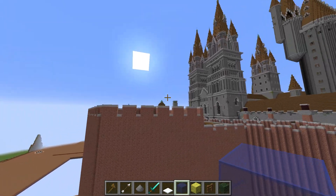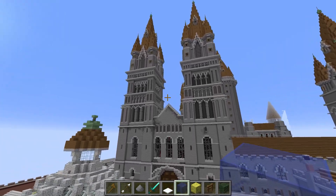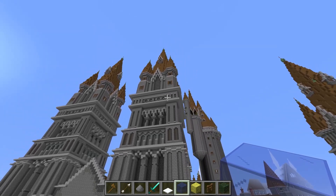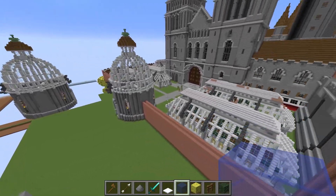And it's turning out so well. These two towers in the back are actually my favorite part of the castle. I just love the shape and the color and the design I was able to cram into these two towers. Definitely my favorite part of the castle.